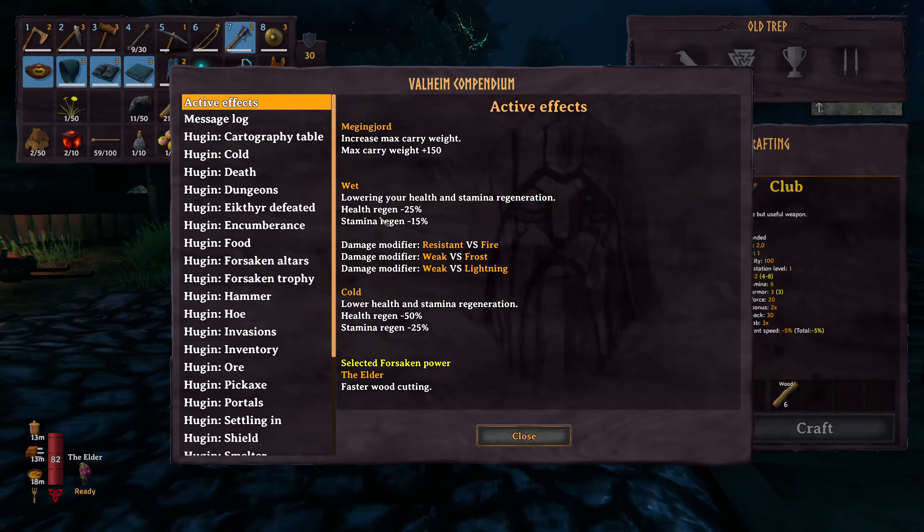Very, very important. "Wet" gives you minus 25% health regen and minus 15% stamina regen. Doesn't seem huge, but it will stack with something like cold, which happens during the night. So it's kind of unavoidable.